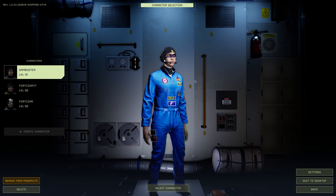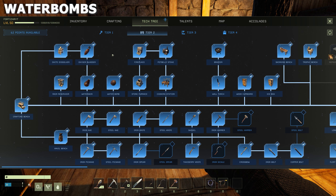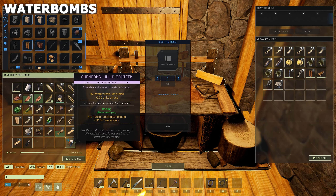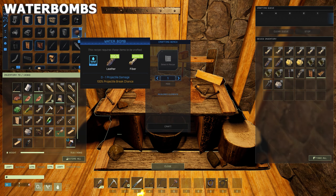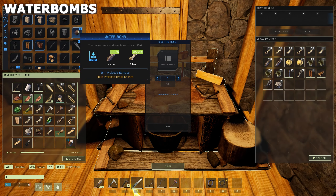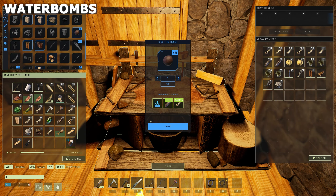Let's jump in game and look at this week's changes. Water bombs are now active in the game and you'll find them in the tier 2 section of your tech tree, right at the start. They cost 5 leather and 15 fibre to craft. Once you've unlocked water bombs, go to your crafting bench and you'll see them in the craftable items. You'll need to put a water source inside the crafting bench, as it requires water along with the leather and fibre. You get 5 water bombs per craft.